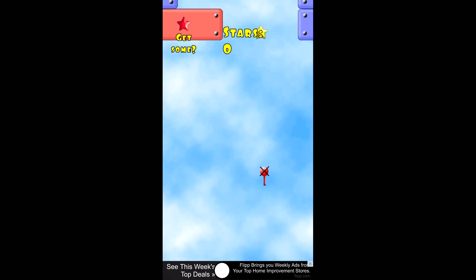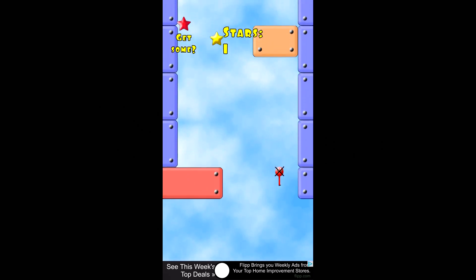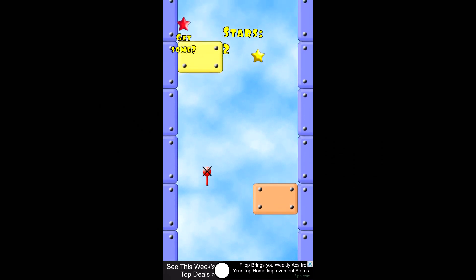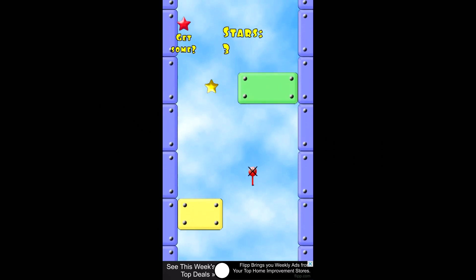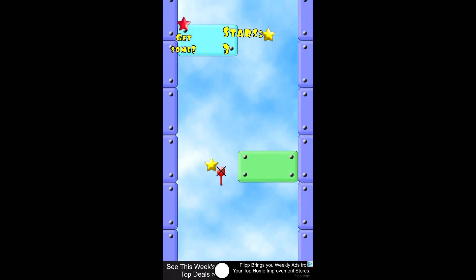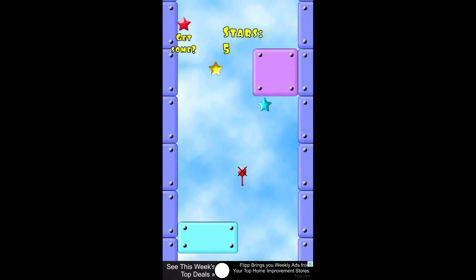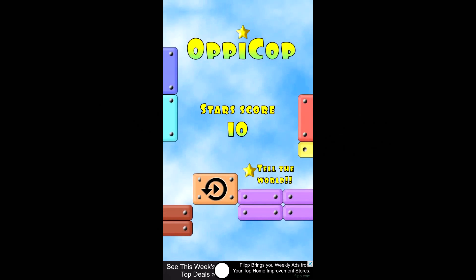The weird thing about OppiCop is the controls take a lot of time to get used to. In order to move the helicopter left, you tap the right side of the screen. In order to move it right, you tap the left side of the screen. As you see here, there are stars that you can collect — stars contribute to points, and as you reach further up the map, they're worth more.